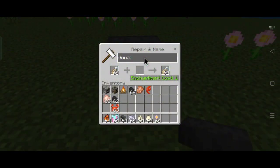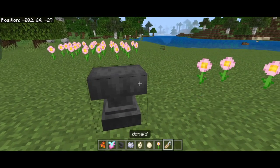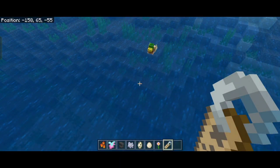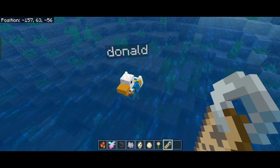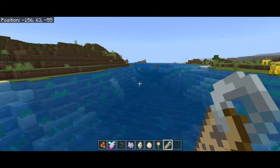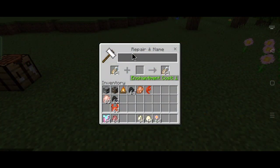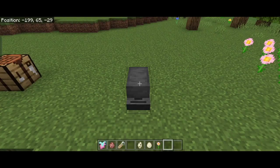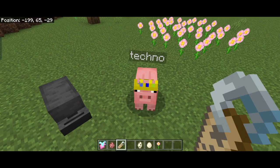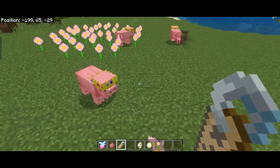Duck eggs can also be thrown like chicken eggs — they can hatch a baby and also hurt people. There are also two easter eggs in the game. If you rename a duck with a name tag to 'donald', it turns into Donald Duck from the Disney Mickey Mouse cartoon. And if you rename a name tag to 'techno' and give it to a pig, that's a tribute to Technoblade — the pig will get a crown.